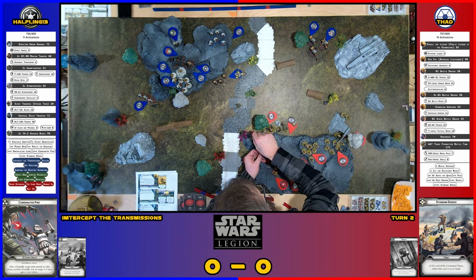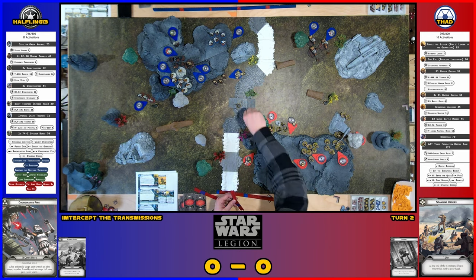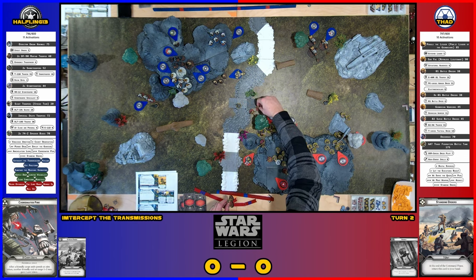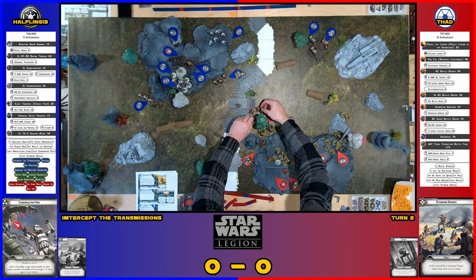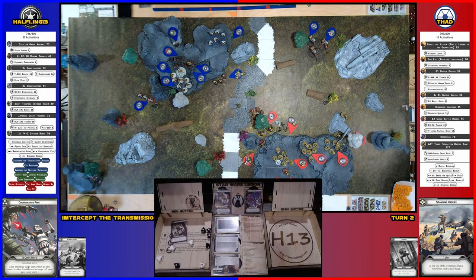Sun Fac is going to jump over here — he can panic. He's going to jump to there, then move, then move again. As long as he stays out of the river, he moves normally. He and his squad are going to shoot at the shore troopers.